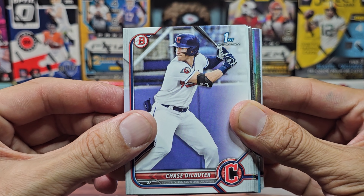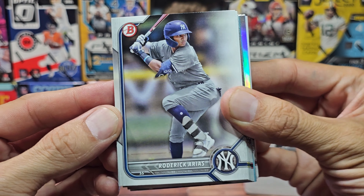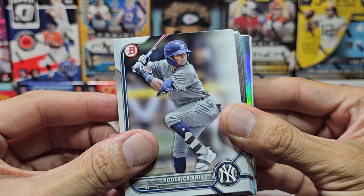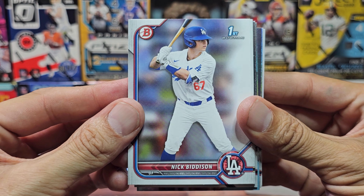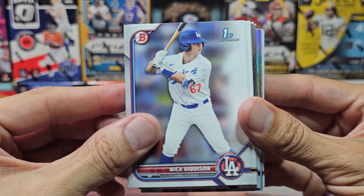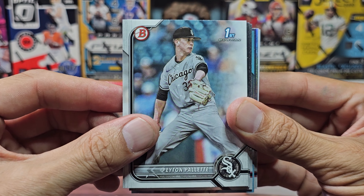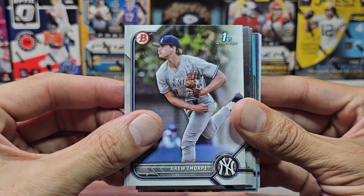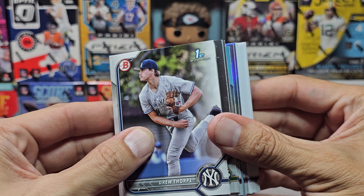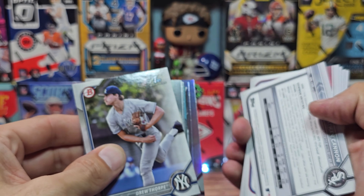If these are first Bowmans that are fantastic, please let me know in the comments. We have De Lauter for the Yankees — PC. Roger Arias — I'm not too familiar with him but he's a Yankee apparently, so that's great for the PC pile. We have Bidison first Bowman, Polanco, Palette first, Drew Thorpe first. And here's some chrome — should we go to the back first? Yeah, because they're paper as well, flip them over.